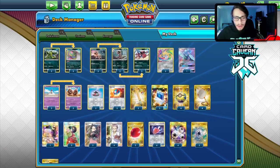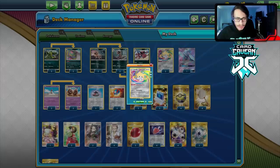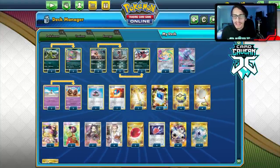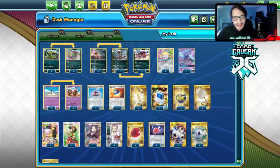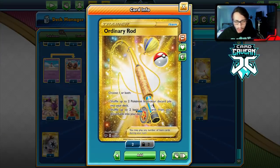I've got Jirachi and Oricorio in here — not playing Mew, no room for it. Oricorio for Dance of Tribute and Jirachi for setup. We have Air Balloon and Dream Revelation as setup tools. I'm not playing Jirachi's Stellar Wish because we don't play enough switching cards — we need Scoop Up Net for Muk, so Stellar Wish isn't worth it.